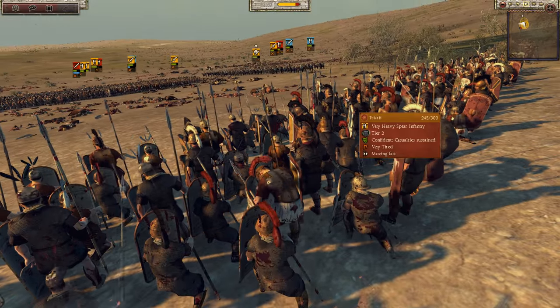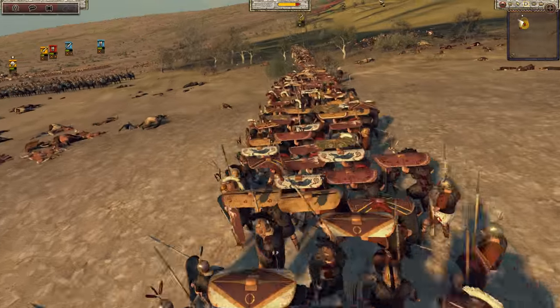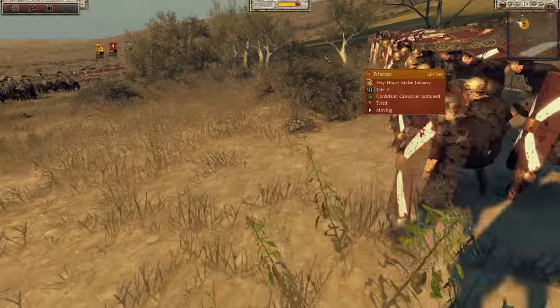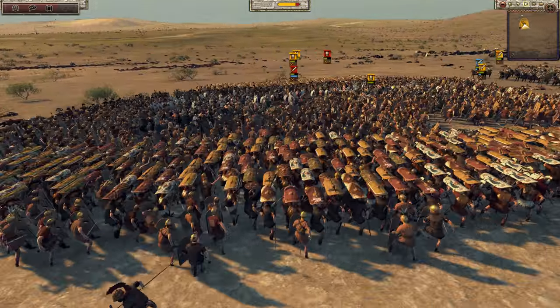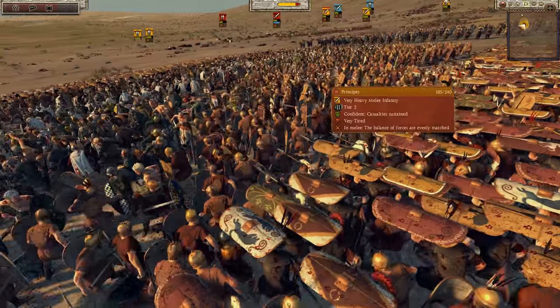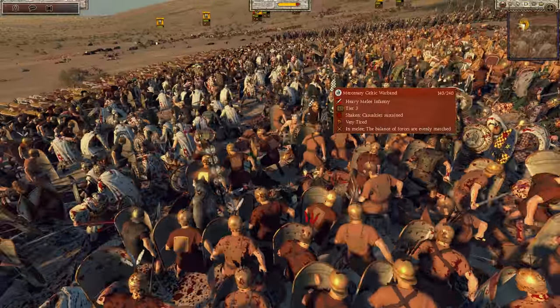This Hannibal was literally like the first cav unit to get into melee combat — he was like 'I want to kill some Romans today, boys!' And you're like 'oh, I need to send support to that flank.' But to be fair, Hannibal did fight in the front lines in real life — yeah, he got injured a lot, nearly dying a couple of times.